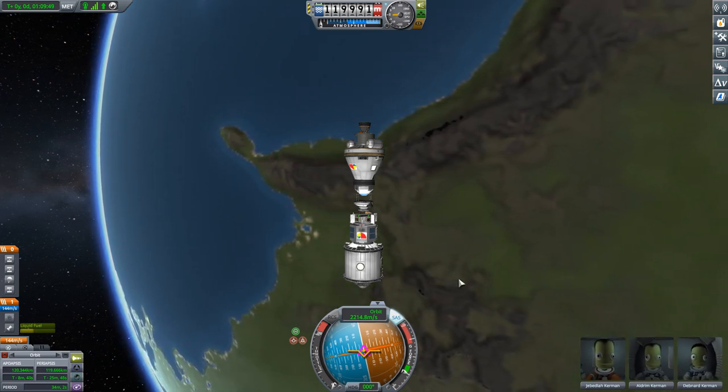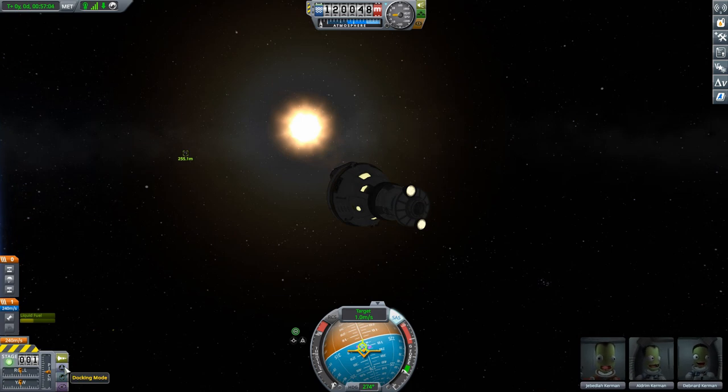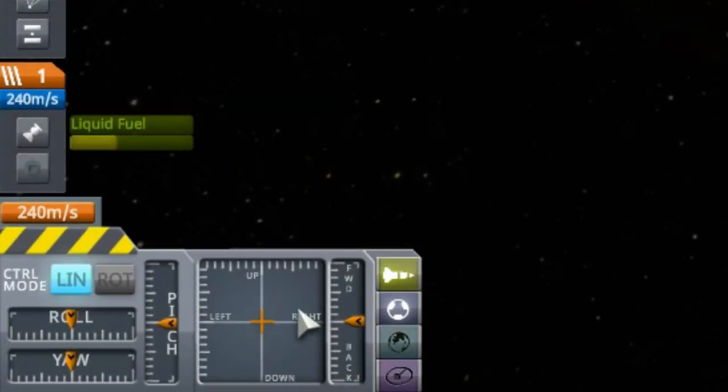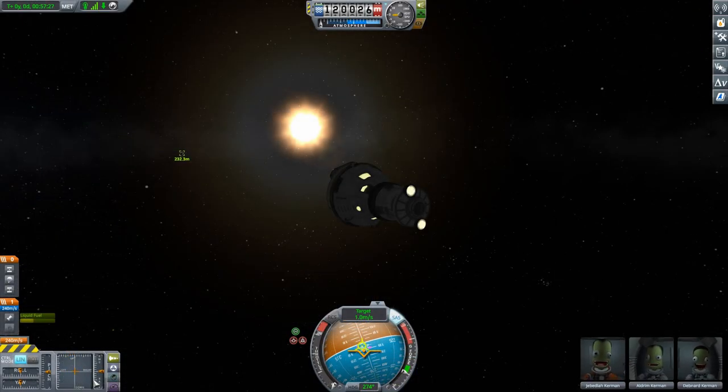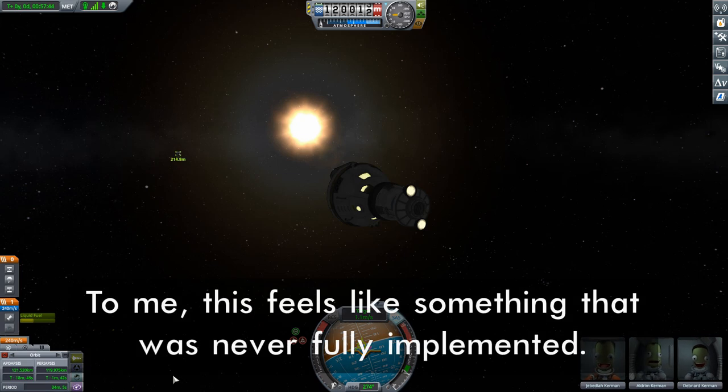Time to revert one last time to try method number three. Now, some of you are aware that there is a docking mode button. There's a nice little graphic that seems incredibly useful — except it's not. The only thing docking mode does is make the translation keys the WASD keys instead of IJKL — but I already had IJKL doing that for me. The graphic gives you no useful information when it comes to meeting up with your docking port. So docking mode is, in my mind, essentially useless — I just flat out don't use it.